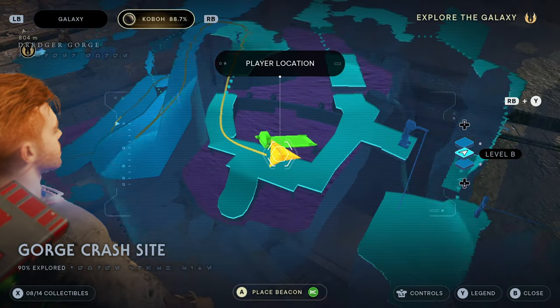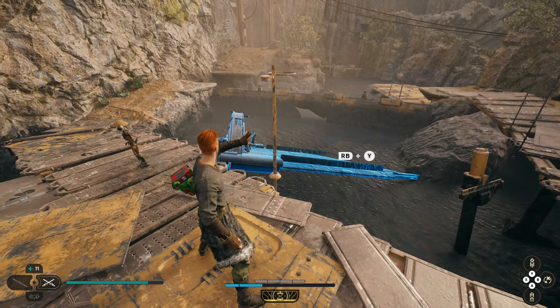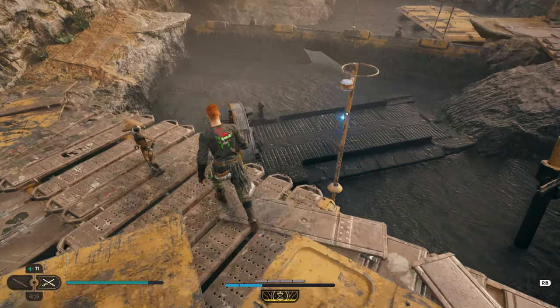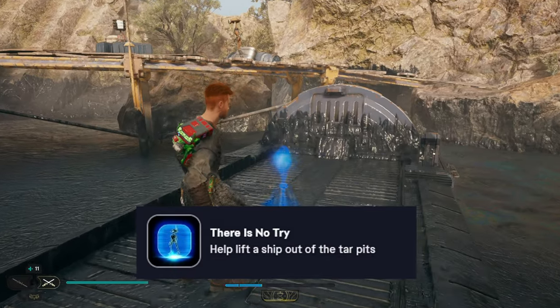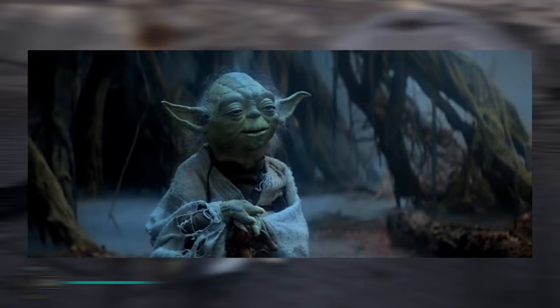Next up, if you come here on the map and unlock a certain force ability, you'll be able to help a pit droid lift his ship out of the tar. You'll then unlock an achievement that says 'There is no try,' which is a reference to the scene in Star Wars Episode 5 where Yoda uses the force to pull a ship out of a swamp in a very similar fashion.